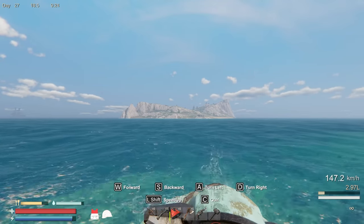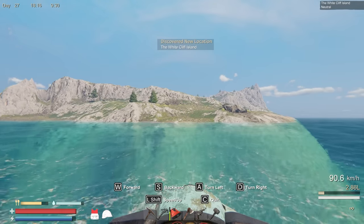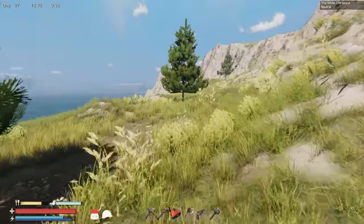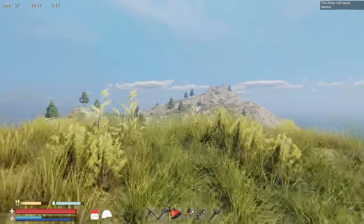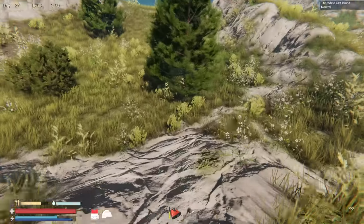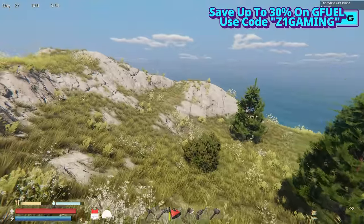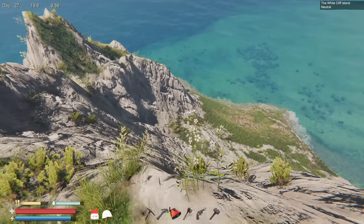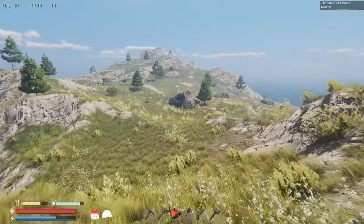Yeah, I think this is it — let's see if it's owned by anybody. No, it's neutral. White Cliff Island, neutral. Let's check this place out. Some rocks — let's try to get some iron up here, that would be super handy. We definitely need to claim this island. There's cotton, there's lemons. Oh my — I saw those white flowers in the corner of my eye and thought it was a wolf! I know there are no wolves but still it scared me.